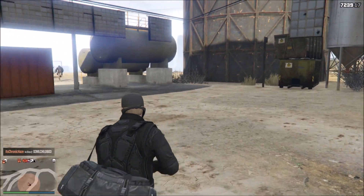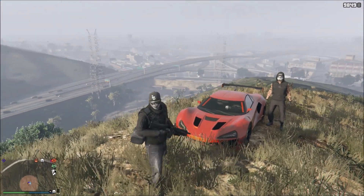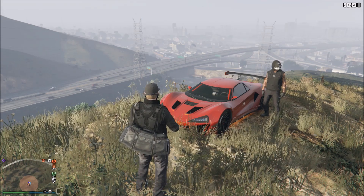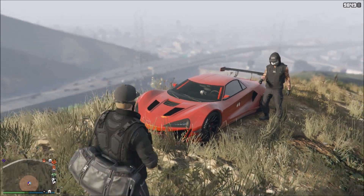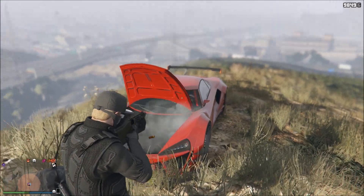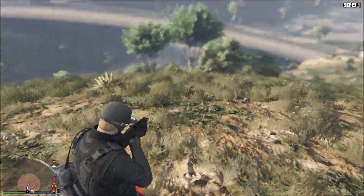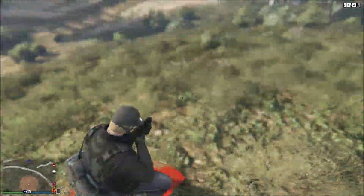Now we're on to the last glitch, and this is probably one of the funniest glitches I've seen in a very long time. Get any custom vehicle that you can pop the hood on. You'll see my friend Jake demonstrating — he pops the hood on the car, then shoot it with an assault shotgun or pump shotgun. Run onto the hood as fast as you can, aim down sights, stay in the middle of the hood, and you just start sliding down the hill. It's probably one of the funniest glitches I've ever seen.